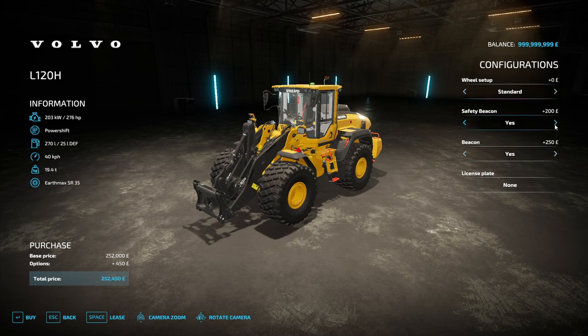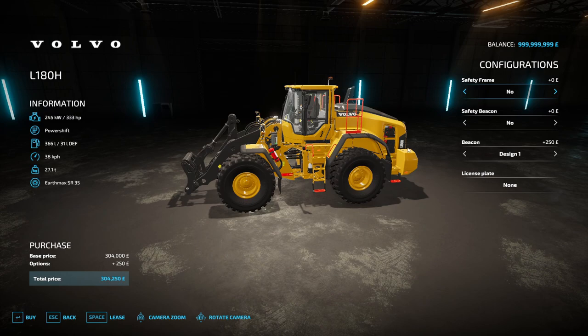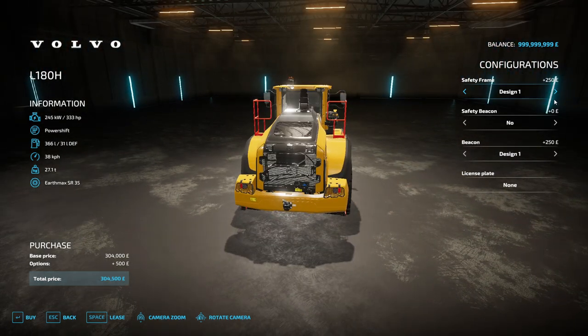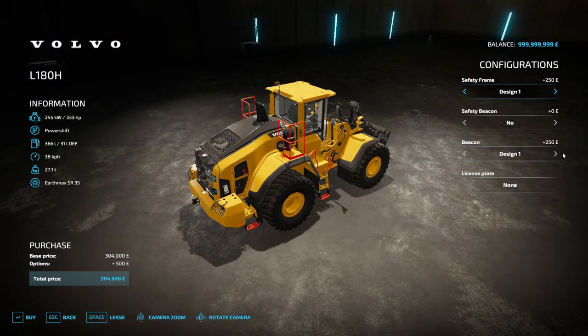The L120H has the safety beacon yes or no option, and license plate yes or no. The L180H has exactly the same options, but with the addition of safety frame designs: design 1, design 2, and design 3 which includes extra coverage at the back. There are also vegan guard designs — design 1, design 2 which brings them to the side, or none.